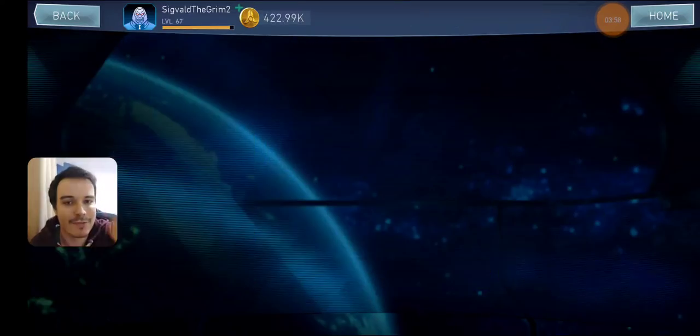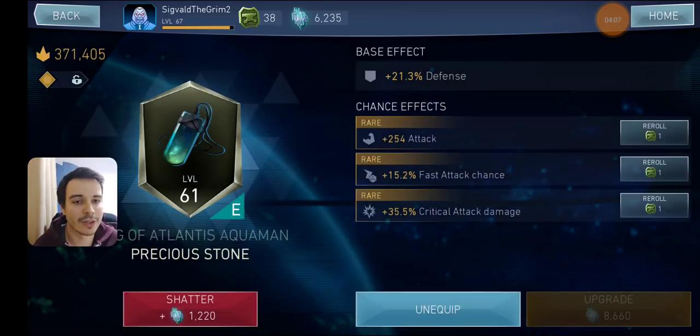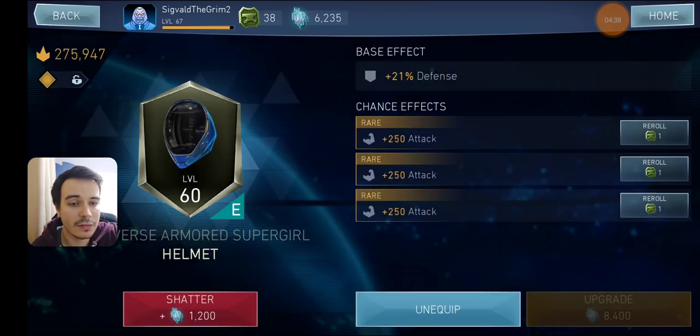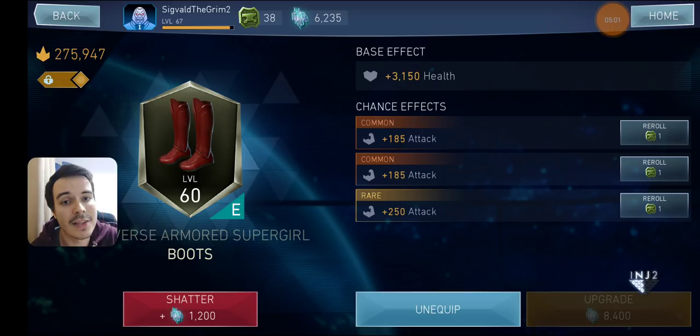Now let's really get into the meat of this update. Getting into a character, we've got some gears. You're going to see it looks a little bit different — we go on details and each gear now has its own screen. It's going to say if you got a high roll or low roll on a gear. From now on we're going to call them rare and common ones — the rare one is a higher value, the common one is a lower value. You can see Killoflands Aquaman has all rare. On multiverse armor Supergirl, I got two common attacks and one rare attack. This is a very good addition.